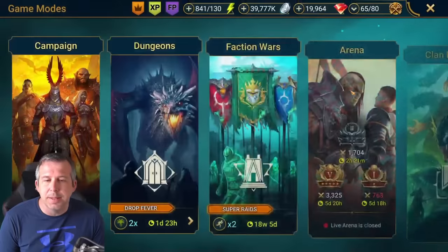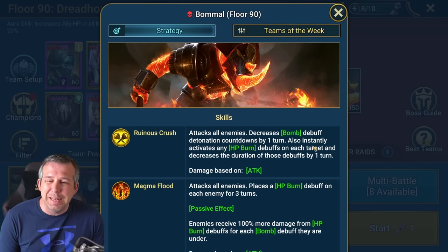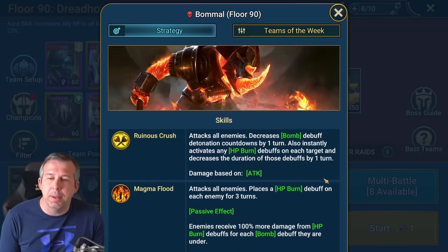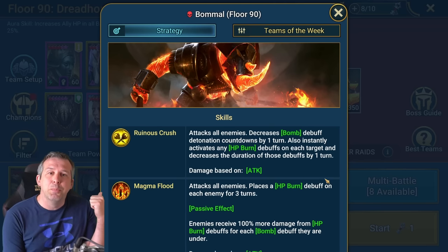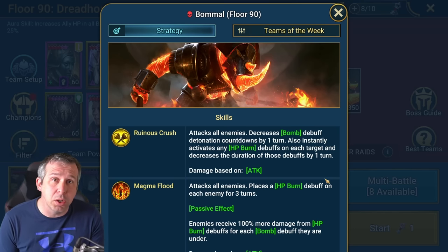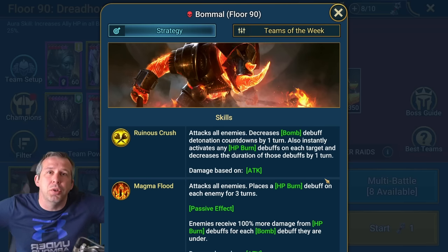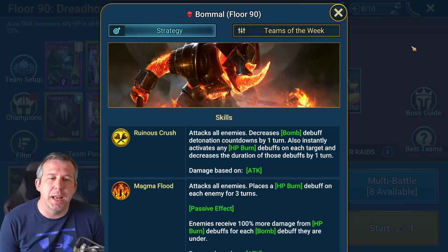We need to understand Bommel and why he's so tough. He's a beast - he doesn't like you having buffs. One of his abilities can buff-rip and replace those buffs with bombs. Having buffs in your team is a no-no. He doesn't like you putting debuffs on him - if you do that, he gives you bombs. He doesn't like turn meter control either - that also gives you bombs. He drops dread bombs which explode for 40% of your health.